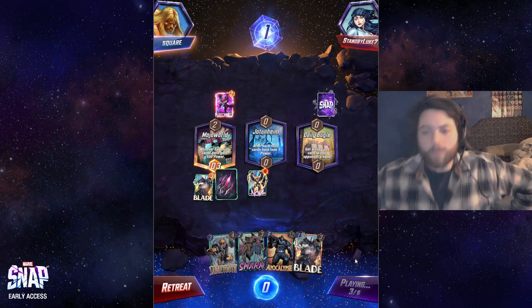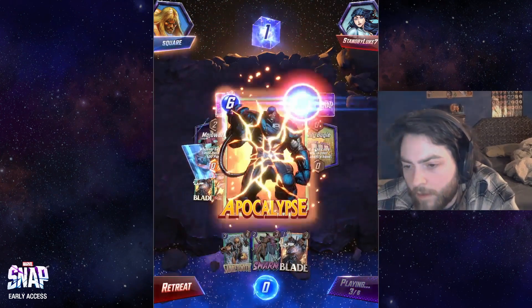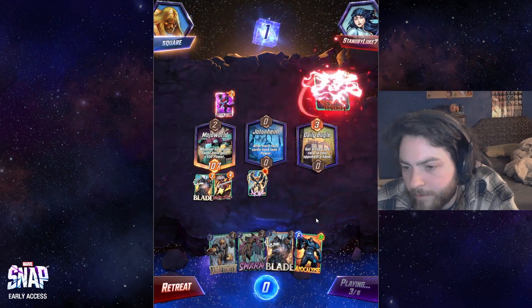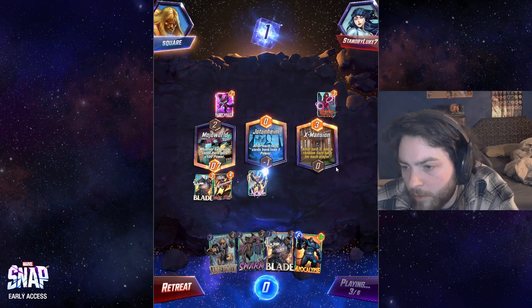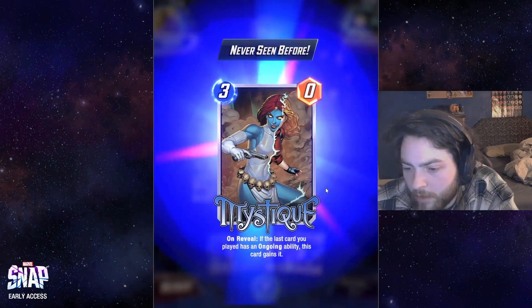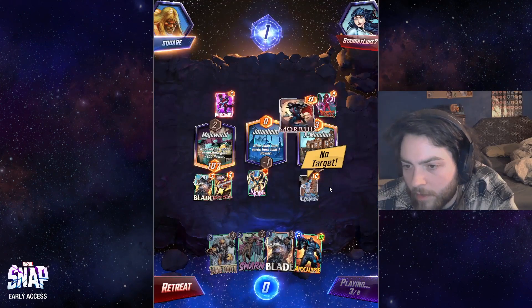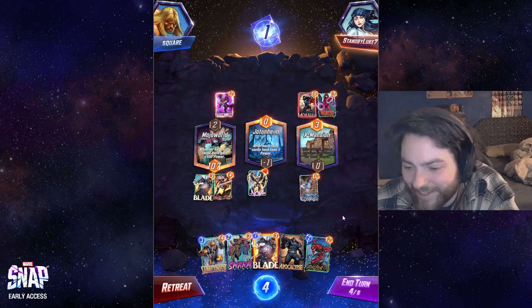Now we could maybe do what we were trying to do before and not mess it up. Maybe we don't even play Apocalypse here. A random card here for each player — okay, so we're both getting a random card. Mine is Mystique, which doesn't do anything. They get a Morbius, so both of us get nothing. That's hilarious — both of us got trash.